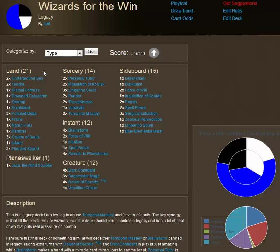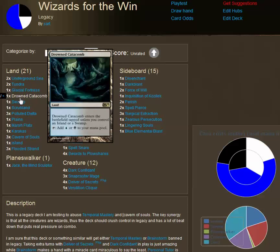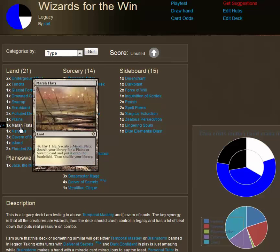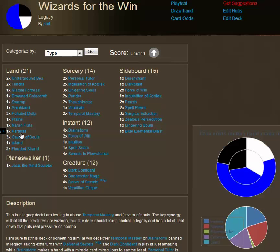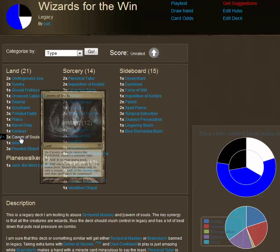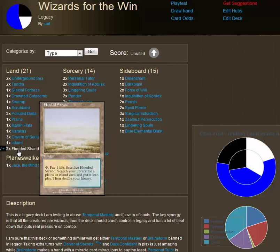Our land suite — this is really an Esper deck, so it's blue, black, white. We've got Undergrounds, Tundras, Glacial Fortresses, Drowned Catacombs, Swamp, Scrubland, Polluted Deltas, Plains, Marsh Flats, one Karakas — which is beautiful in Legacy because it allows you to return a legend to their owner's hand — three Caverns of Souls, one Island, and three Flooded Strands.